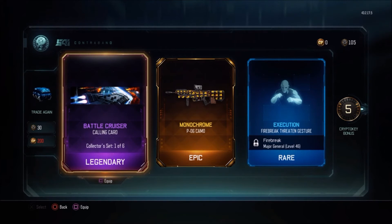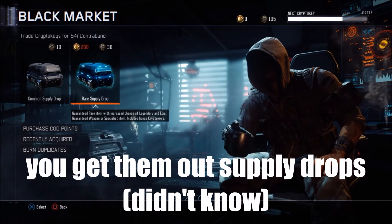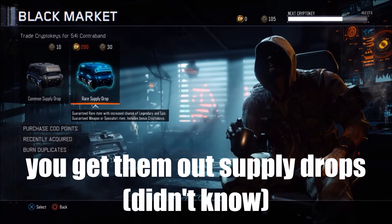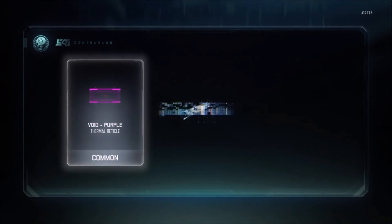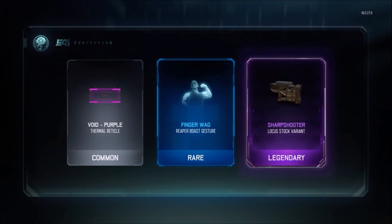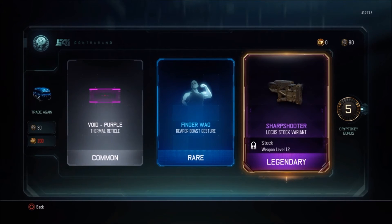So we have 105 crypto keys — that's weird because we started with 181. That's actually very weird. Still, let's do this. I think we have three more to go — I've already opened three with the crypto keys and one with the cut points. Got another scope reticle item, then a gesture for the Reaper, and then a legendary attachment — Sharpshooter. I don't think I'm going to use that so not that good.